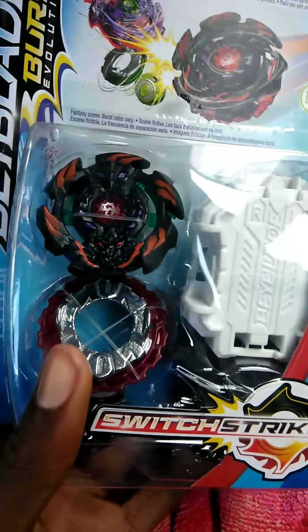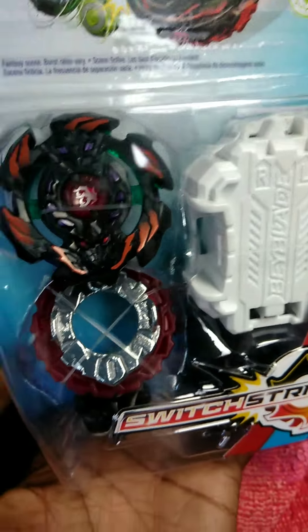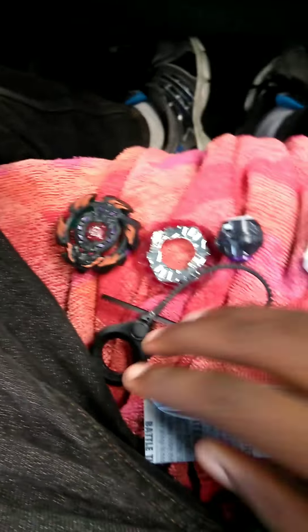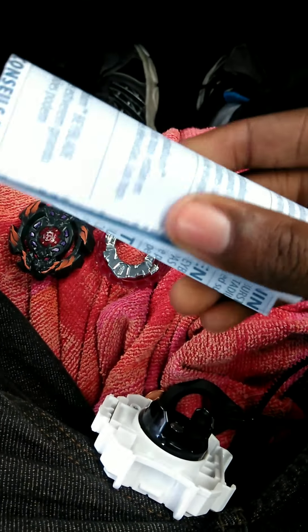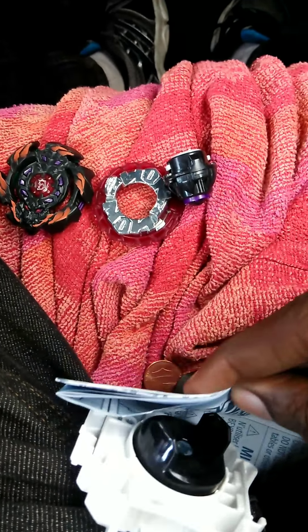Anywho guys, I don't think there's anything else on the box to look at — you can see Arc Bulk Ash right there. I'm just gonna pause the video and go ahead and open this up. Okay guys, I just finished getting the bay open. You can see we have the rip cord for the launcher here, the standard Switch Strike launcher, which is really cool. And we have the log sheet, so let's see if there's anything different — hold on one second guys, I'm just gonna put you down real quick so I can open it.